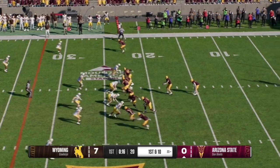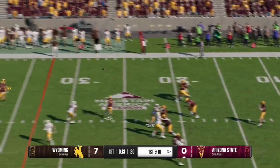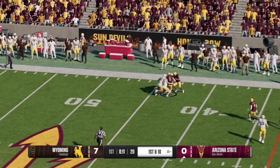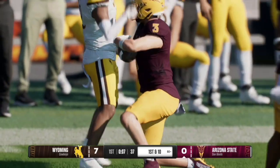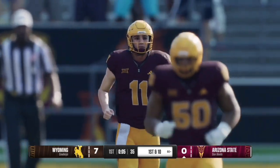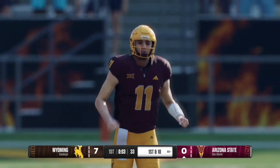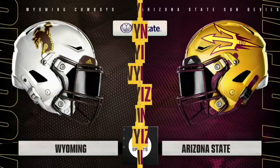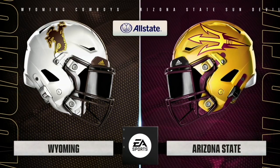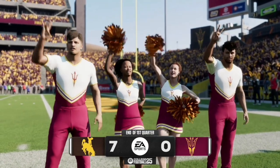Here on first and 10, the quarterback has a play action pass and works it towards the right side of the field, completing it to receiver number three for a first down — Smith — as they take it near midfield at the 44 yard line. As the first quarter comes to an end, Wyoming lead the Sun Devils 7-0.